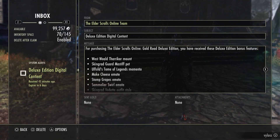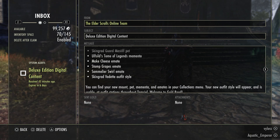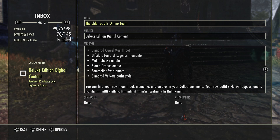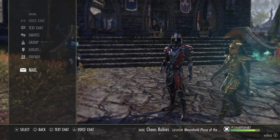You guys can see all the stuff that came with the pre-order. We got the Westwield Theracur mount, a pet Mastiff, a new Memento, a Make Cheese emote, a Stop Grapes emote, a Somalur Swirl emote, and a Skingrad Vendetta outfit. That's not Vendetta — I don't know what that is. But I do like the outfit. I checked the helmet and I like it. I want to show you guys that stuff real quick.